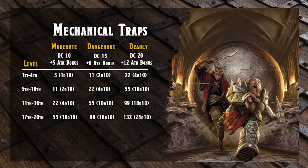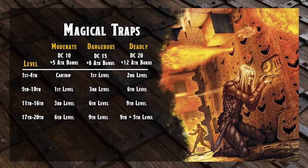Now let's take a look at magical traps. What if you have a trap that's set up for a particular spell to go off? You do the same thing — moderate, dangerous, deadly — across tier levels, and here are some basics of what type of spell could fire from that trap. It goes from a first level moderate at cantrip level all the way up to a 20th level deadly with a ninth level plus a fifth level spell going off. The level of each spell goes up incrementally alongside the severity. Moderate traps cause havoc, dangerous traps cause damage, and deadly traps are there to kill.